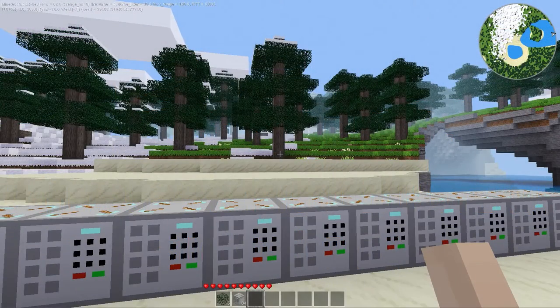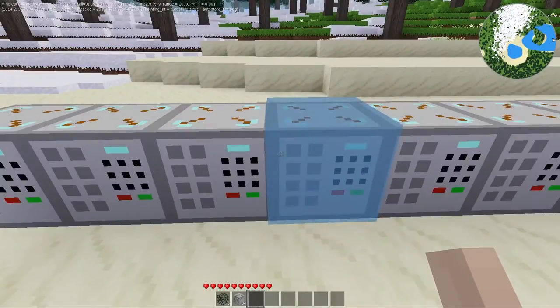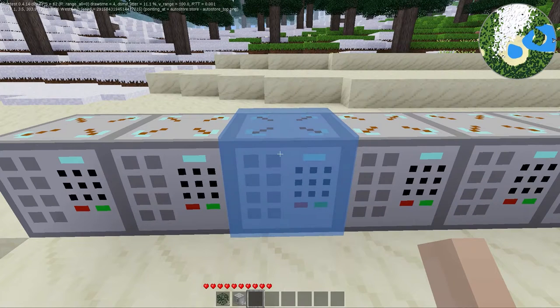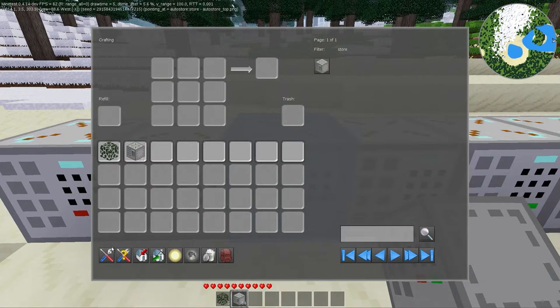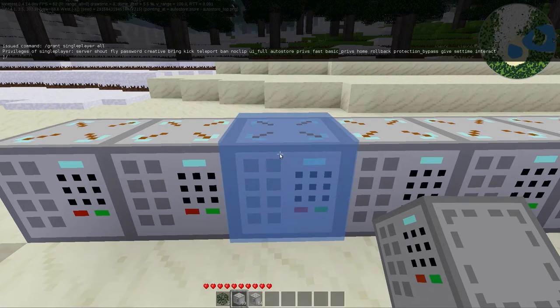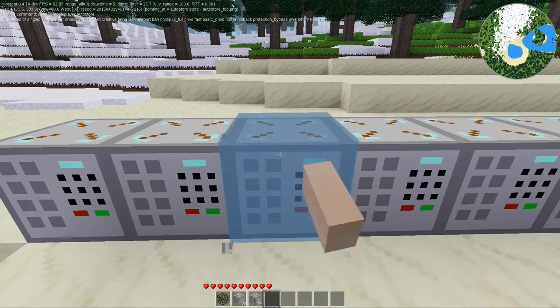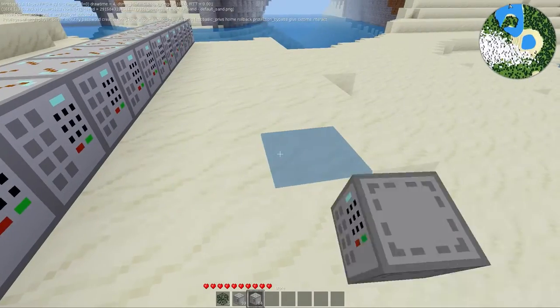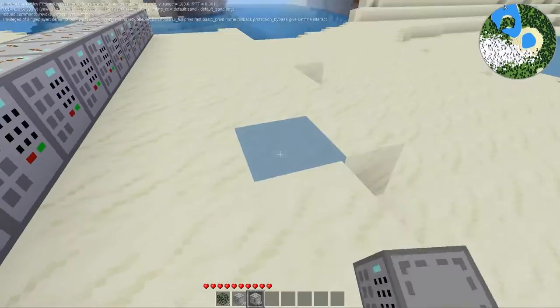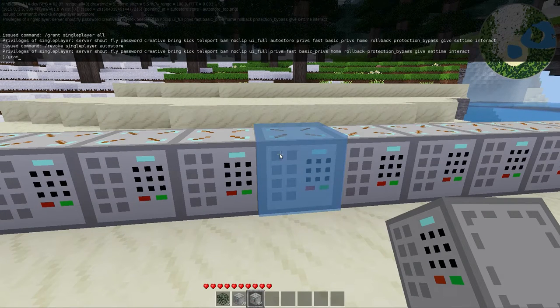Hello everybody, Nathan here with the Mind Test mod review. Today we are looking at a mod I created called Auto Store — and I may be a little biased. There are other mods like this that exist. It's pretty much an admin store: there's an item called a store which has no craft recipe and cannot be crafted, so the only way to get it is if you have the give privilege. If you don't have the auto store privilege, you cannot dig the nodes, right-click an unconfigured store, or place nodes. This is something you'd pretty much use as an admin to put in a store where you don't have to maintain inventory.